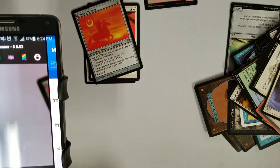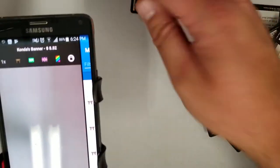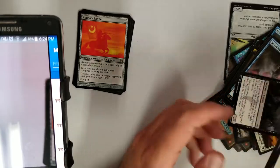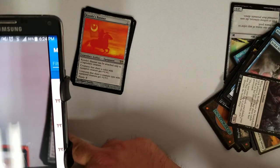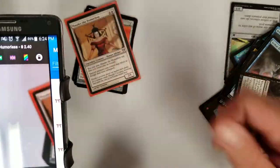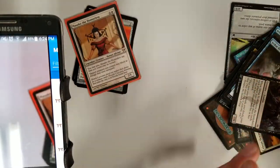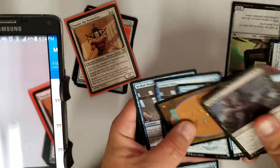So if that's the only good card in this box, then we know they're pulling a fast one. Everything from here is all mystery. Like Masako the Humorless — I don't think she's anything. Yeah, two bucks. Looks like somebody had a Champions of Kamigawa deck in these orange sleeves, so we'll be on the lookout for those.